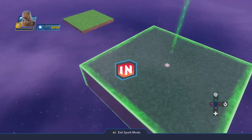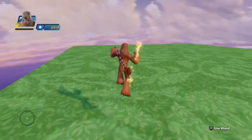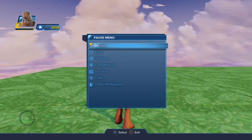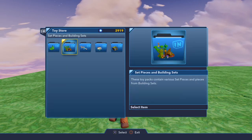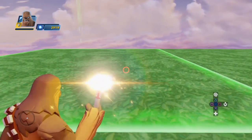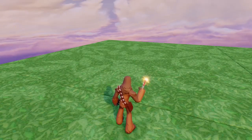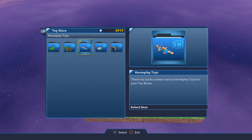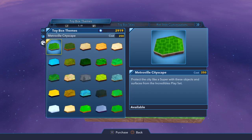Let's go into spark mode and delete this. I just need to go to the toy box — well, I mean the toy store — and unlock a lot of stuff. Toy box themes, I think. I'm just going to get the skies.